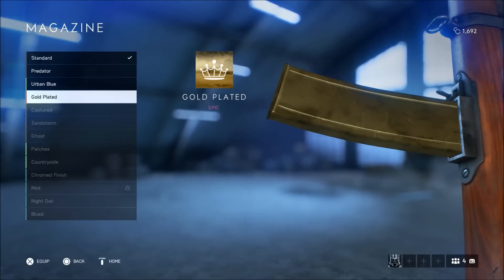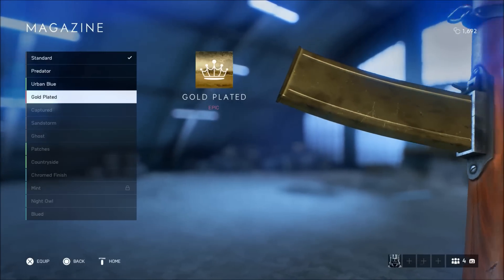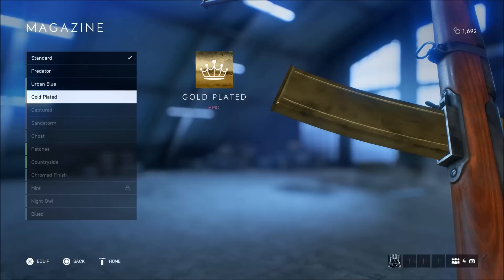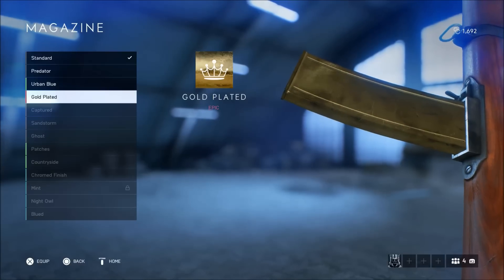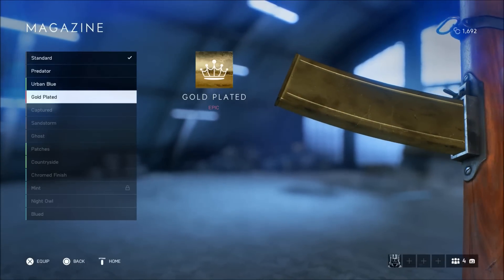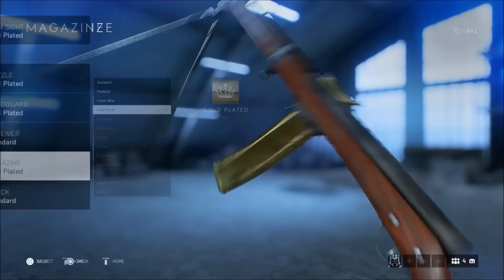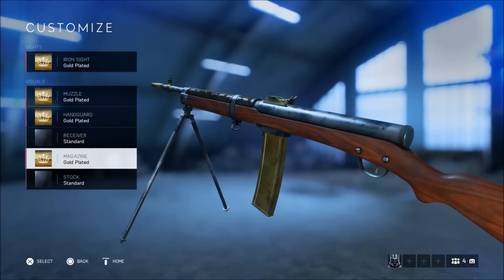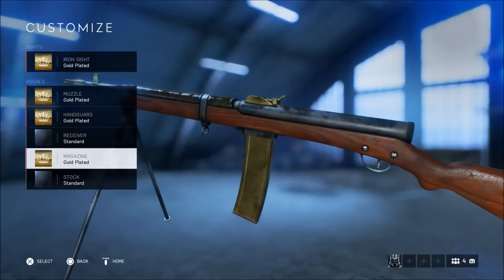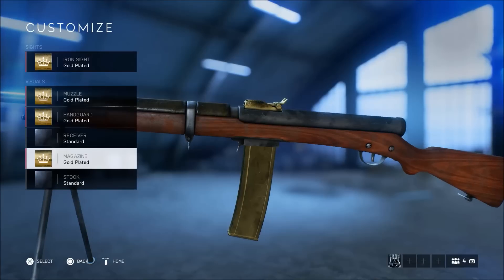Moving on into the magazine — this is the gold-plated magazine and it looks quite nice. I know this looks like a very big mag; you'd probably think it's like 30 or 35 bullets, but it's not — it's 25 bullets, which is decent. I wish it was 30; I wish there was an extended magazine option, but sadly there isn't. You can go ahead and take out two to four enemies with one magazine if you're placing your shots correctly. That's the gold-plated magazine.